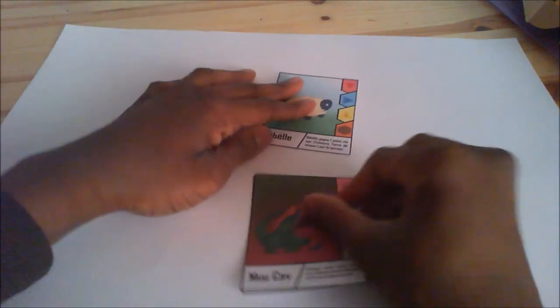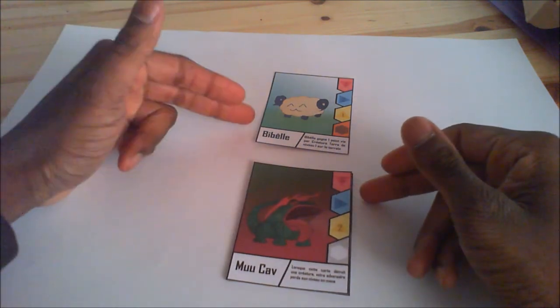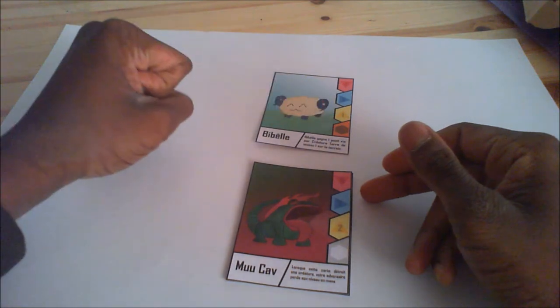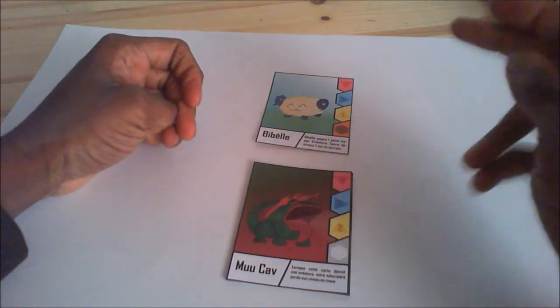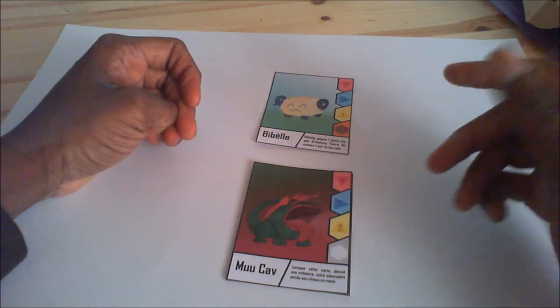For instance: Mukav fights Bibel — if Mukav destroys it, your opponent loses 1 earth mana. If it was level 2, your opponent loses 2 earth mana. And if it was a water card, your opponent loses 1 water mana.